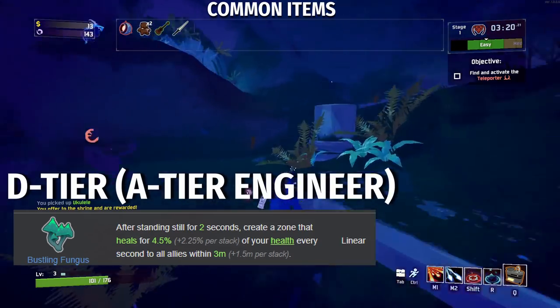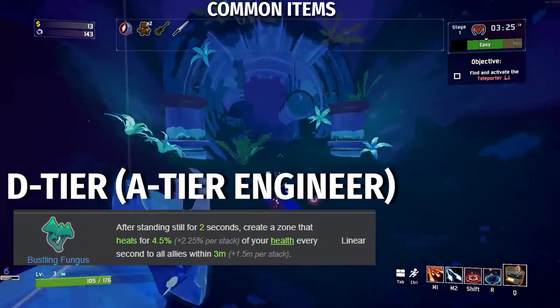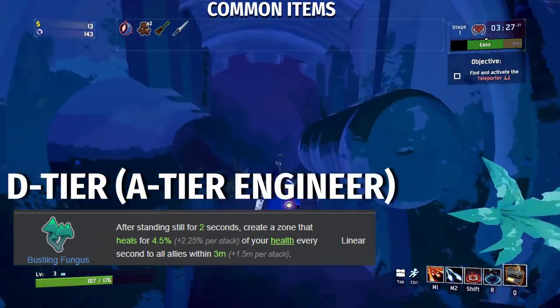So the effect will always be active for Engineer. Also, Bustling Fungus is one of the weakest deals in the game now because of the new gameplay updates that buff other items up to the skies.